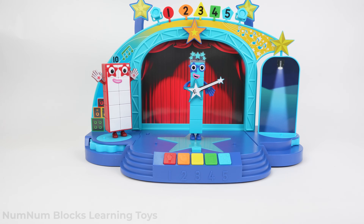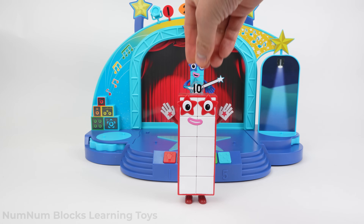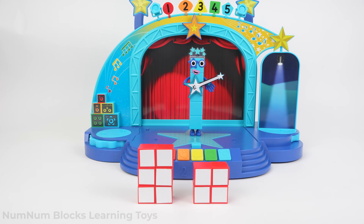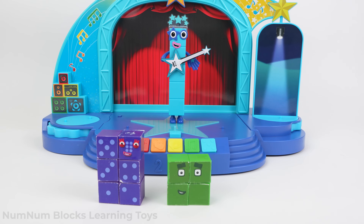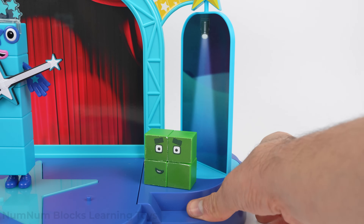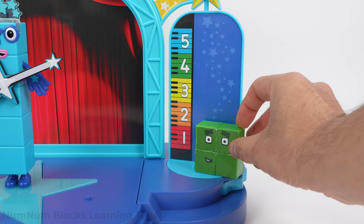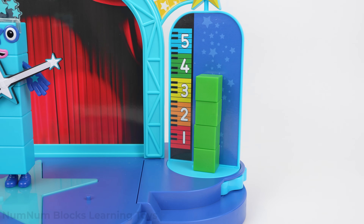Let's find Four first! Let's look at our friend Ten. Let's spin the stage to reveal the measurement chart. Is Four four units tall? No — when Four is shaped like a square, he's only two units tall. Let's make Four stand tall. Now he's a one by four rectangle.